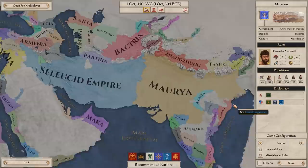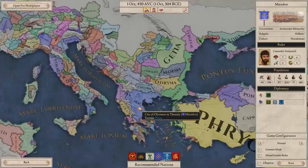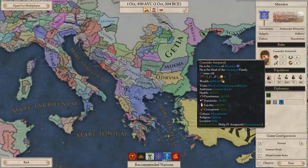We have Cassander Antipatrid as our leader. We're going to not put mixed-gender rules on for now, just because I want to play with the default settings to begin with, but in future I probably will put mixed-gender rules on.